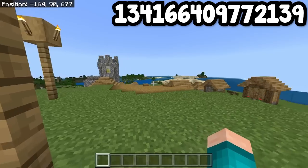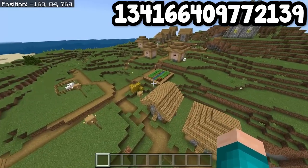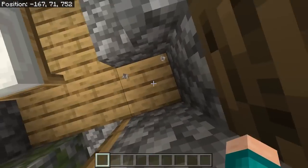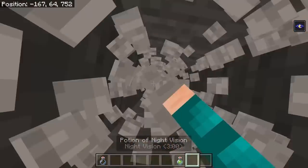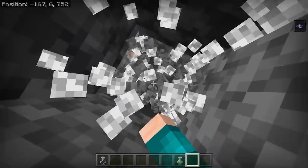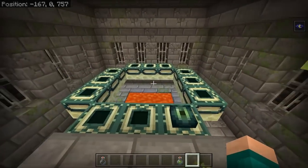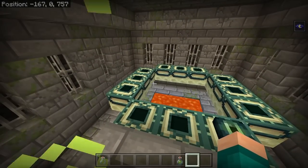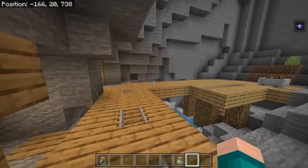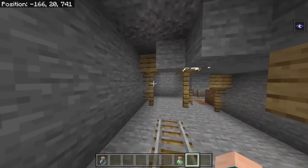When you load into this seed, you will spawn in a village that even contains a blacksmith. If you go to a specific house at these exact coordinates and dig straight down, you will eventually run into a stronghold right next to spawn. You guys can fill it with Eyes of Ender to fight the Ender Dragon. On your way down, you will also find a mineshaft to explore — grab all the loot, diamonds, and ores that you need.